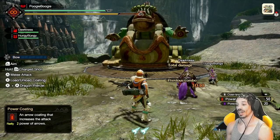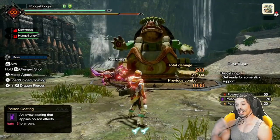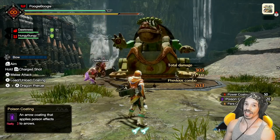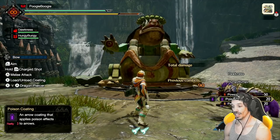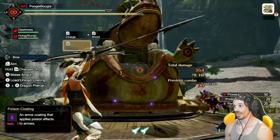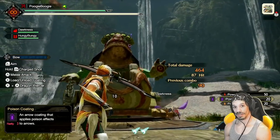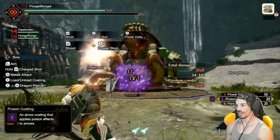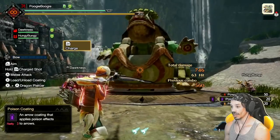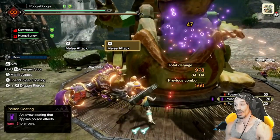Power coatings do something similar — they increase the attack power of arrows. Here's a Level 3 shot without power coatings, and here's a Level 3 shot with power coatings. The next coatings apply status effects. You want to use a Level 2 or Level 3 shot to apply these coatings more effectively. For example, poison coating applies poison effects to arrows. If I use only the Level 1 shot, it took me 38 shots to get the poison off. If I use Level 2 or higher, it only takes about 12 shots — which is normal. So when applying coatings, make sure you hold down the trigger for at least the second charge shot. And if you didn't know, you can melee for similar effects without using any coatings.